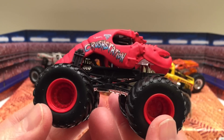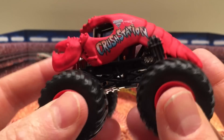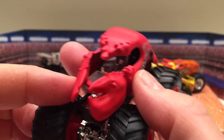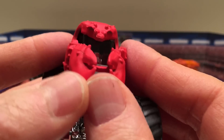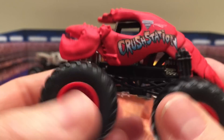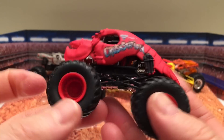First we have Crush Station. This is an awesome monster truck. Very easy to know what he is when you're looking and you see him coming. That's definitely a beautiful colored lobster. Bright red with red rims. Pretty ominous looking with his claws there in his face. Really cool looking truck. That's number one.